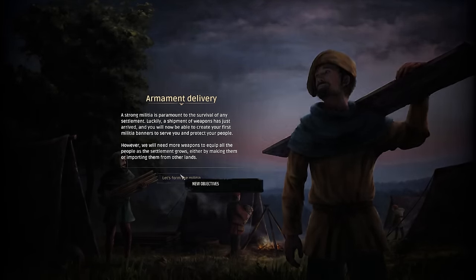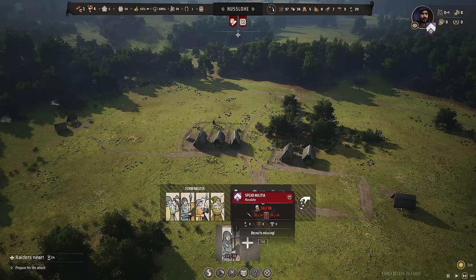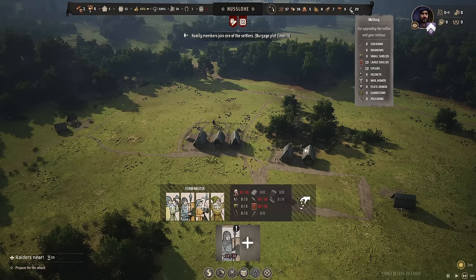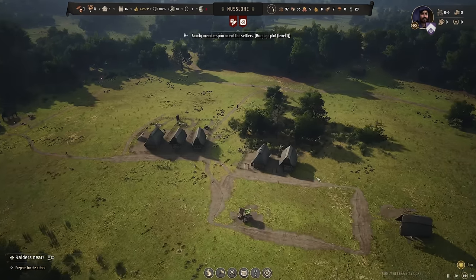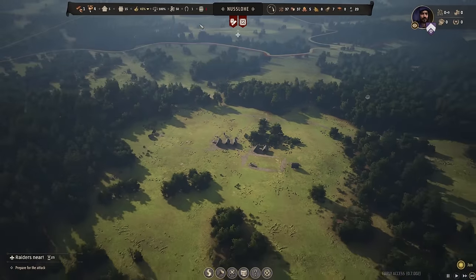We just got our delivery of spears and large shields, so we can make a spear militia now. We have enough population to fill out 10, and we still have 10 shields and 10 spears spare. So when more families move in, we can have up to a militia of 20, which will be very useful to defend from these constant raids.